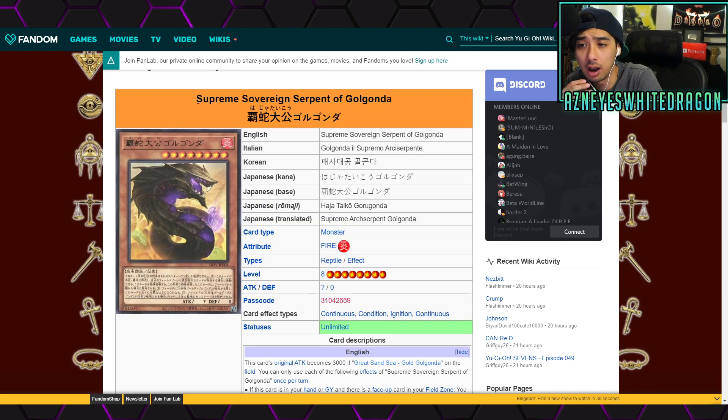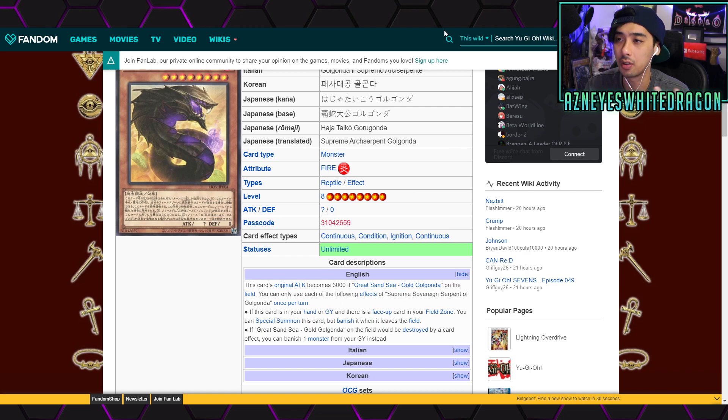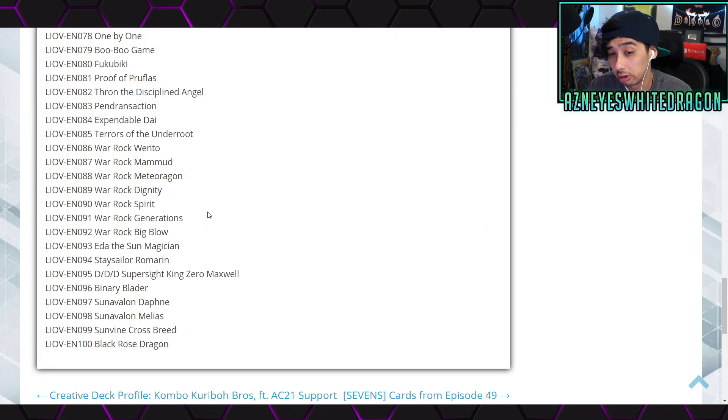Supreme Sovereign Serpent of Golgonda is really built for the spray archetype, but if there's a face-up card in your field zone you can just special summon it from the hand or graveyard and it potentially has 3000 attack. I've seen people use it in other archetypes just for a free level-eight summon. It's also a reptile so it can work with other archetypes — I've seen people mixing it with new snake stuff. It's an interesting card worth mentioning.